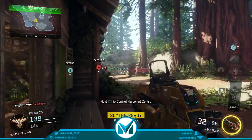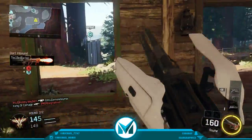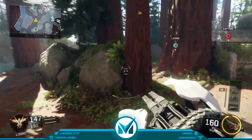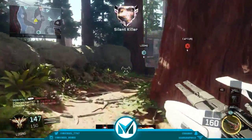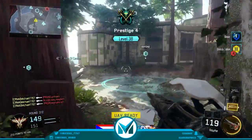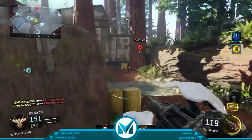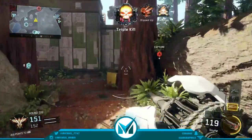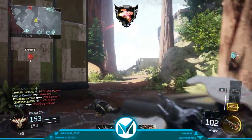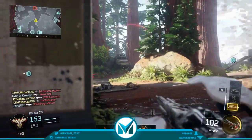On SMGs, long barrel gives a 25% plus damage range increase, which is really good. But it's nowhere close to the assault rifle damage range increase. For any other guns besides SMGs and assault rifles, it's just 13% plus, which isn't really that much. I wouldn't find it worth it on LMGs, but it might be worth it on shotguns because you need the extra range.